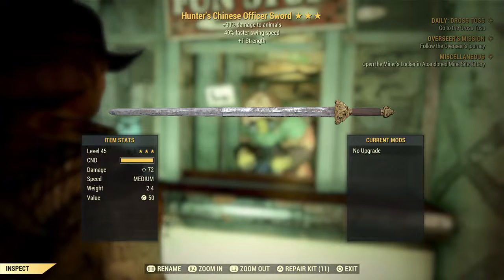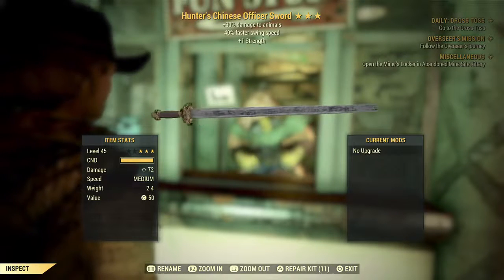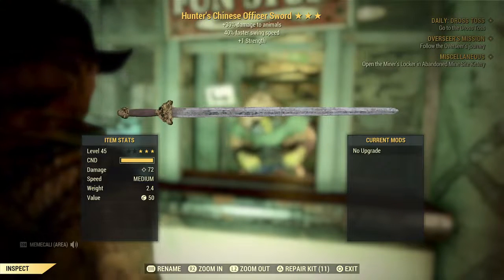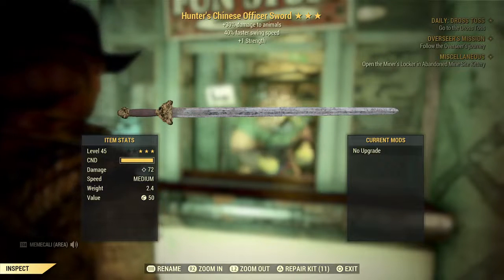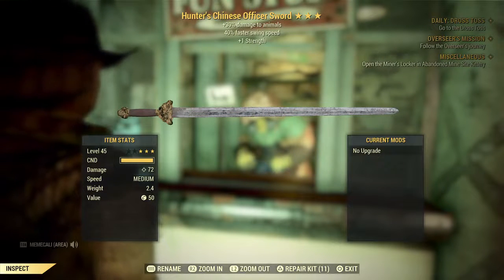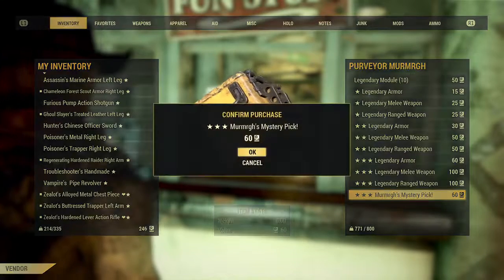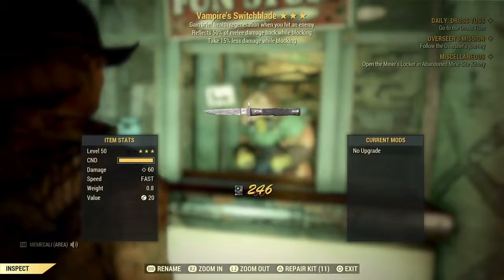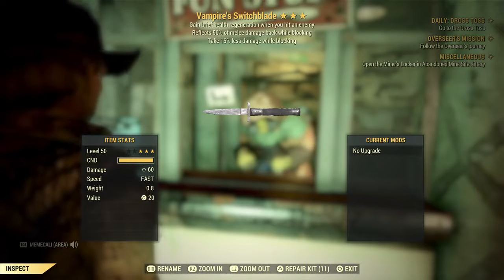I don't use any swords. I don't know anyone else that does either, but here's a Hunter's Chinese Officer's Sword — damage 72. We've got a little bit left here. Vampire Switchblade — I also don't know anybody that uses Switchblades.